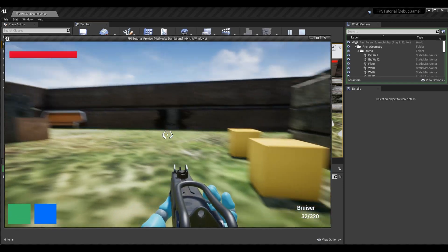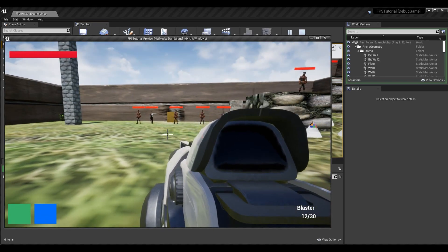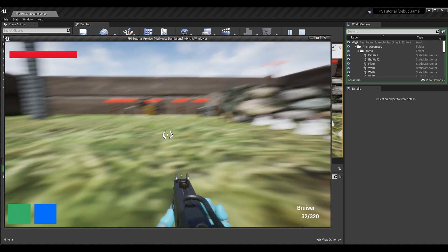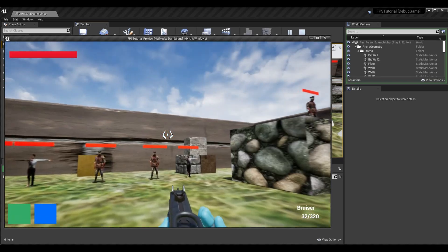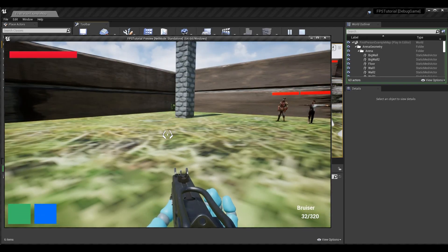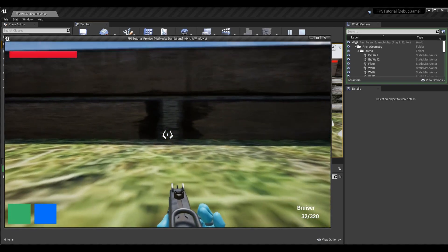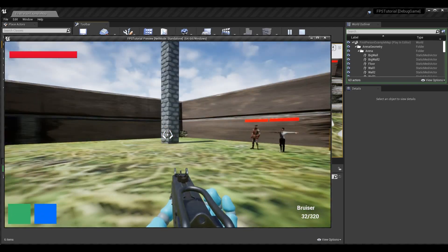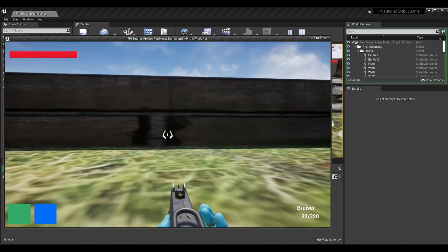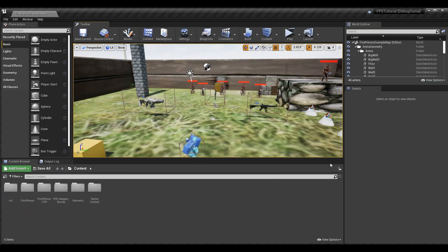This is how weapon swapping works — you can have two weapons, or however many you want, say five. There is another component we won't cover today: actually dropping the weapon on the ground where you left it. That requires quite a bit more setup, but we will cover all the weapon switching and limiting to a specific number of weapon slots today.